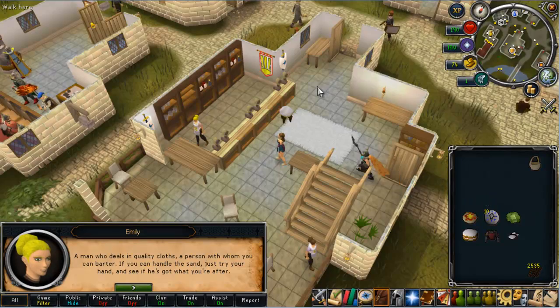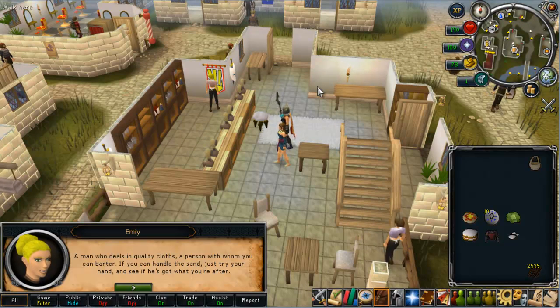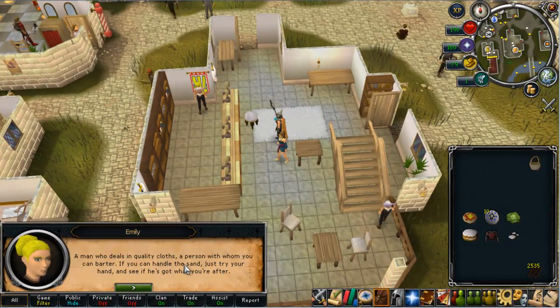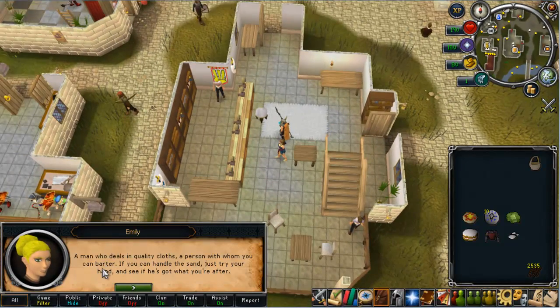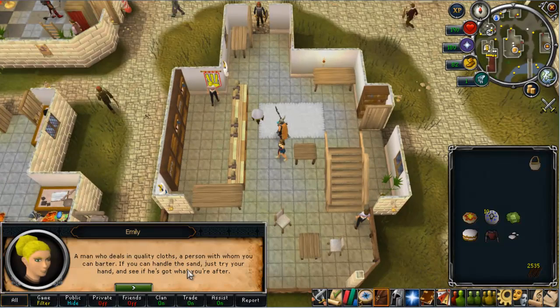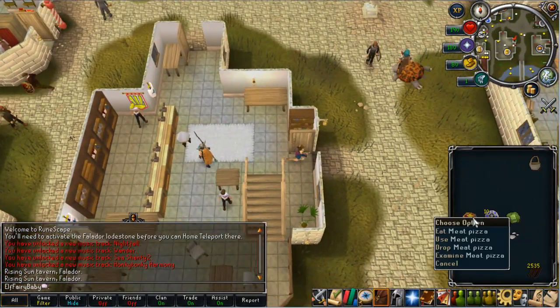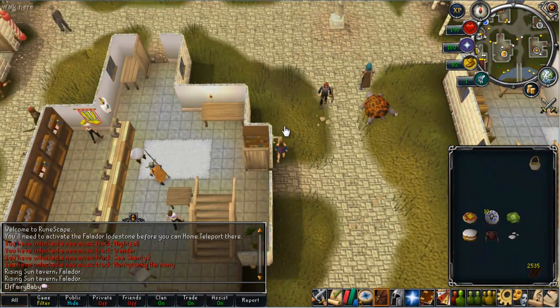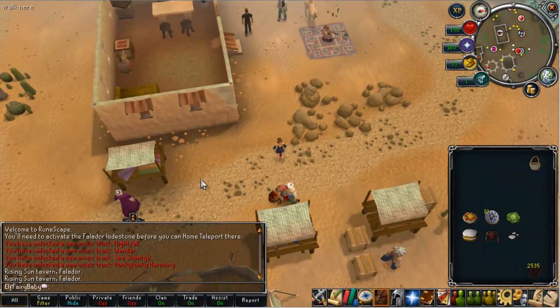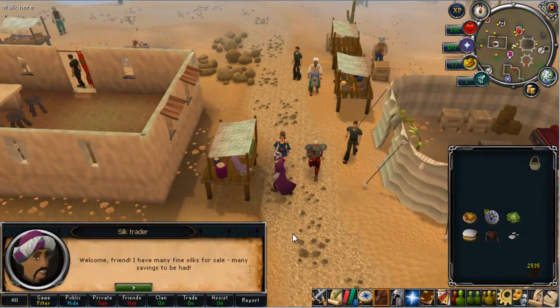She'll then give you the next contact clue which says: 'a man who deals in quality cloths, a person whom you can barter, if you can handle the sand, just try your hand and see what he's got to offer.' Obviously it's talking about a market stall — bartering — and a man who deals in quality cloths refers to silk, and sand as in Alchorid. So you want to head to Alchorid with your next three items: a meat pizza, ten body runes, and a cabbage. Once you're at Alchorid with your three items, you want to talk to the silk trader and give him the items.